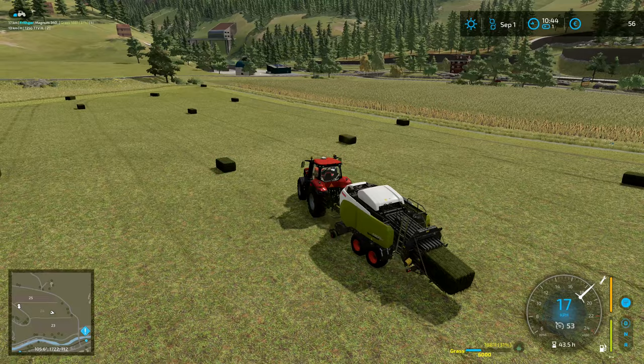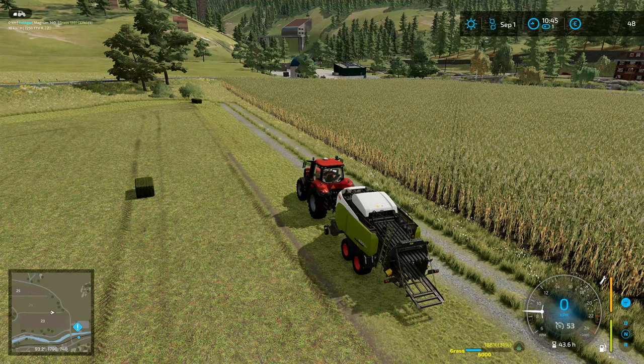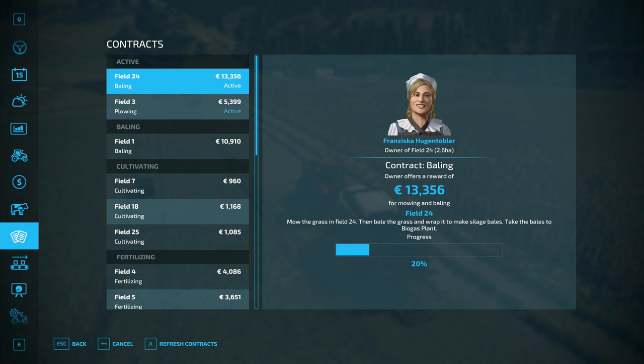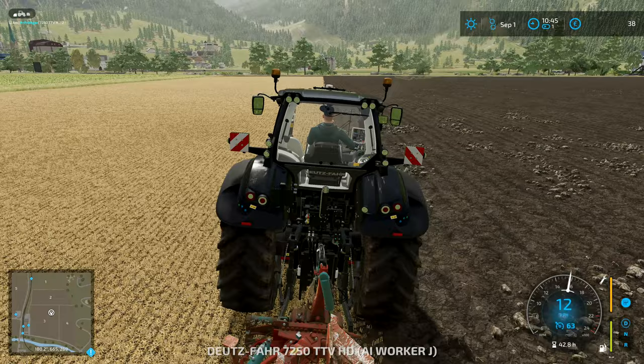We'll just empty out the bales we've got in the baler and have done with it, but I want to pick up that last little bit anyway — we may as well get it. There we go. So we'll stop there, press Y to empty out those two bales. We've got 49 euros left, ticking down. Bales produced: 37 this time round.